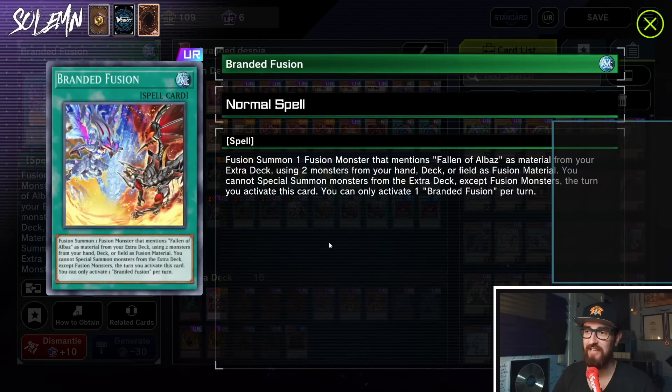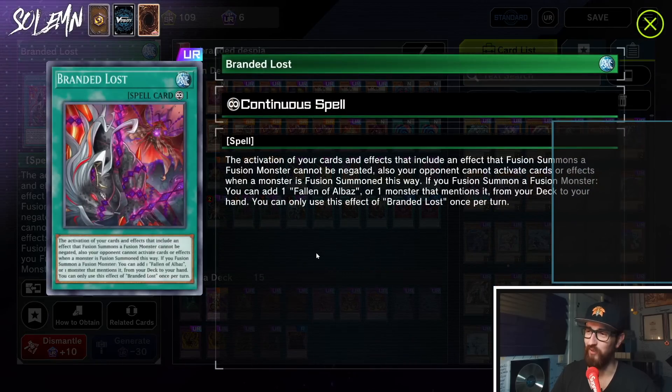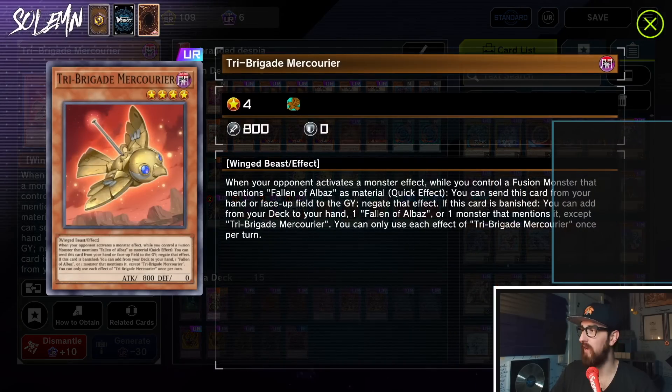Next we have Branded Fusion — the heart and soul of the deck. It says: fusion summon one fusion monster that mentions Fallen of Albaz as material from your extra deck using two monsters from your hand, deck, or field as fusion material. You cannot special summon monsters from the deck except fusion monsters the turn you activate this card — which is why we don't play anything but fusions. Then we have one Branded Lost. Activation of your cards and effects that include a fusion summon cannot be negated, and your opponent cannot activate cards or effects when a monster is fusion summoned this way. Also, if you fusion summon a fusion monster, you can add one Fallen of Albaz or one monster that mentions it from your deck to your hand — that monster is Tri-Brigade Mercourier, so you can randomly just add a hand trap.